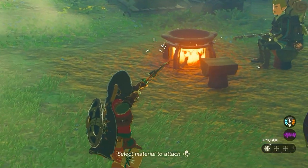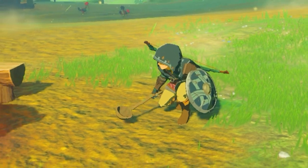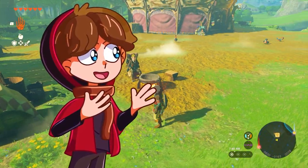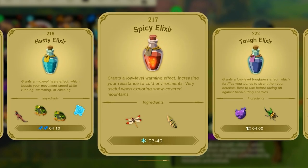Shooting a bow and managing stamina can be exhausting work, so what better way to refuel than by cooking some hearty meals? One of the best parts about Tears of the Kingdom is that the inventory stores all of your recipes. All you have to do is go to your inventory, press X, and boom — you've got all the recipes you've made.